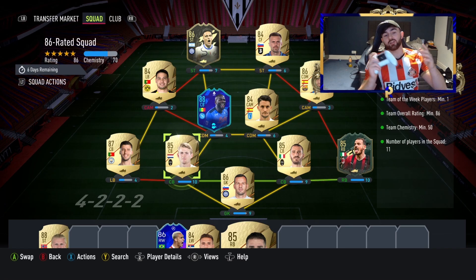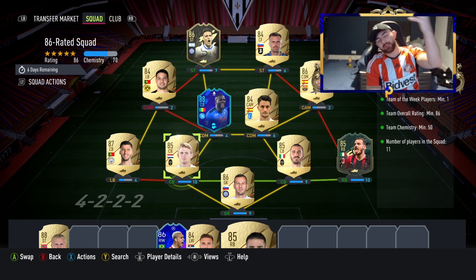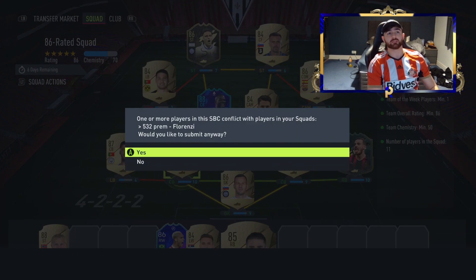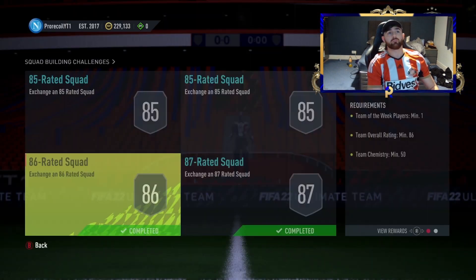For the next squad we've got Lautaro Martinez and I've put my cooler body in — it's just an 88 and I don't really use him anymore. We've surrounded it with one 87 and one 88, three 86s including an inform, with the rest being 84s and 85s — pretty cheap squad all things considered.